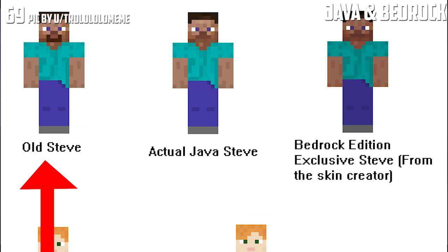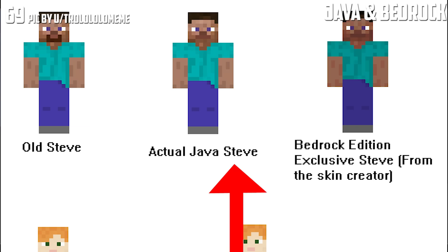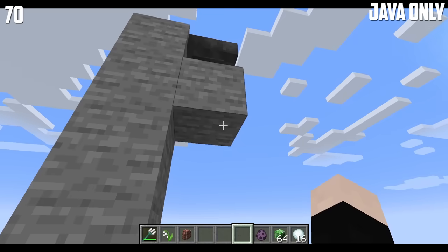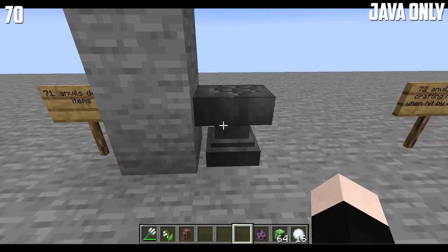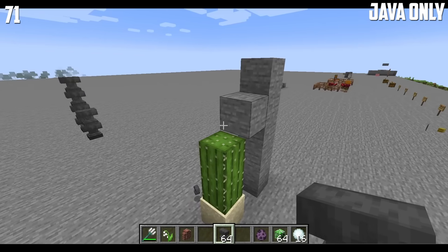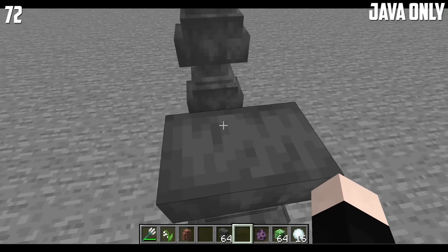This is what the old Steve skin used to look like. This is Java Steve and this is Bedrock Edition Steve — just a little bit different. This is Java Alex and this is Bedrock Edition Alex — the arms are a little bit lower than the torso. Anvils will destroy items. Anvils make anvil crafting noises when hit by a cactus. Anvils are also climbable, like this.